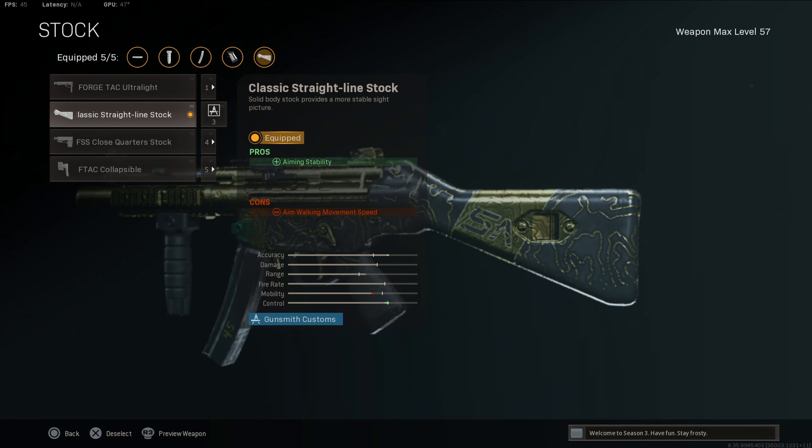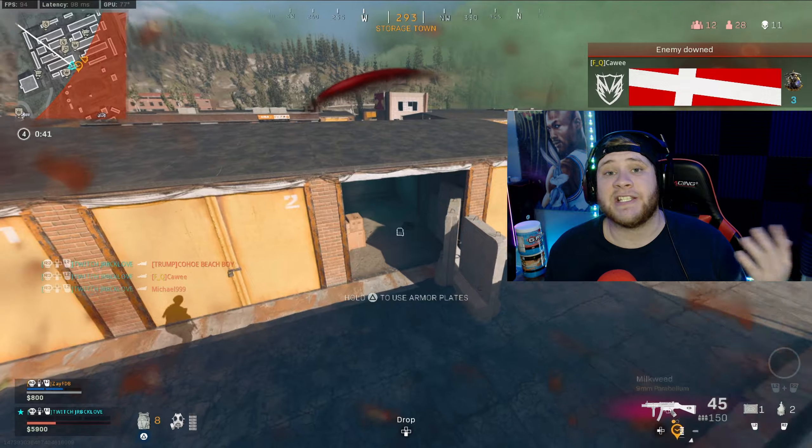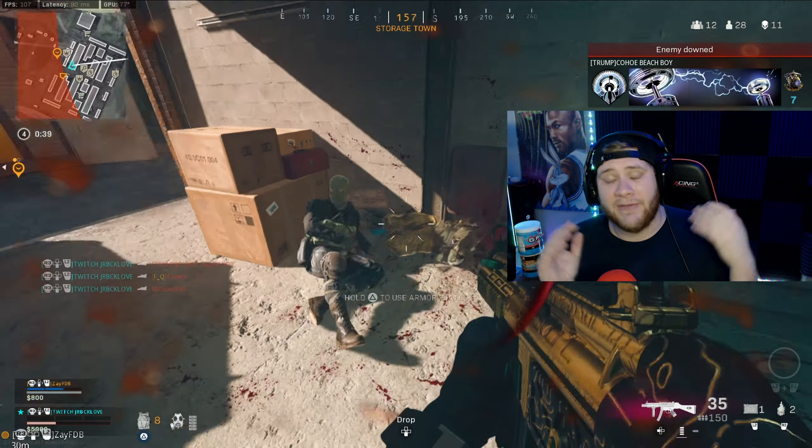Our next attachment is gonna be the Classic Straight Line Stock — we're actually experimenting with this. I normally run Fast Hands, but we're trying this out because it helps with aiming stability, meaning your sights won't move side to side too much. Aiming stability is huge when going longer distances with the MP5, but you guys could probably swap this for Fast Mags — I think Fast Mags is probably the better attachment option here.